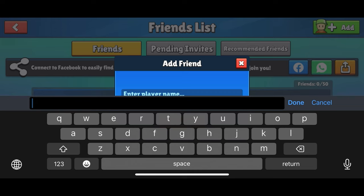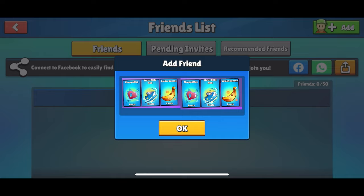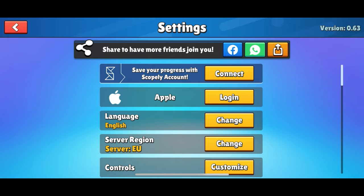First, go to friends and type in this code. You should get this message. Then go and change your language to French. Play one game.